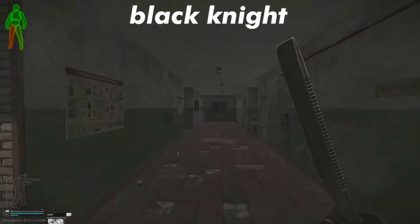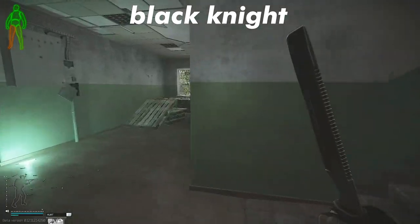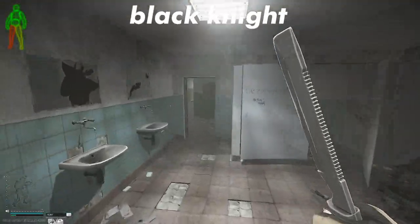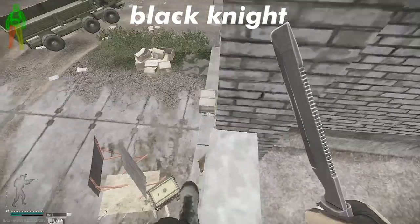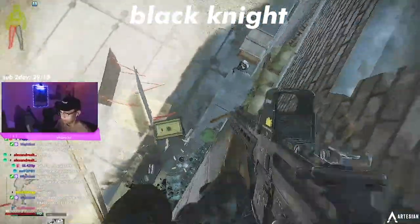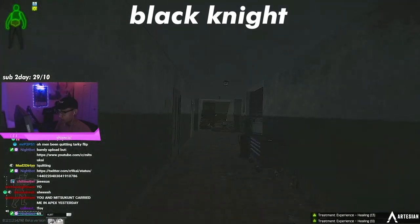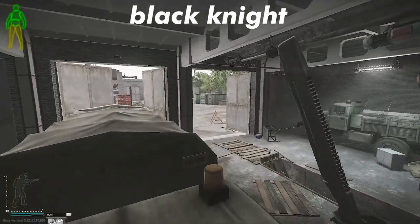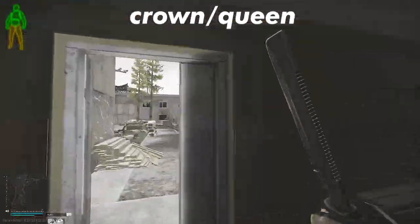Moving on to Black Knight — it's almost a carbon copy of White Knight but it has a few more ways in and out of the building. Here's a trick to get from second to first floor quickly and skip the audio cue: jump out of this window, go directly into the bathroom, and you can sprint peek really fast. Here's another move similar to White Knight but trickier — get a run boost onto the sandbags, get on top of the door, and you can get to first floor and peek somebody. Also, getting on top of this truck lets you see both sides of the hallway.